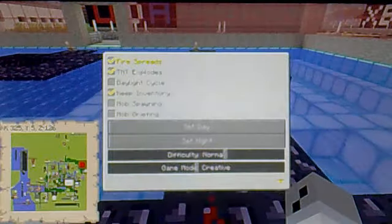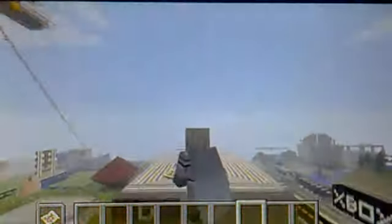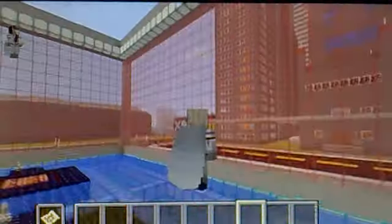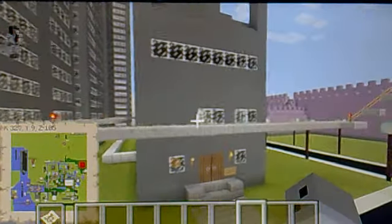Next up we have my TNT launch pads, which are pretty cool. I make sure TNT is on, activate it, stand to the side, hold down the jump button and you get launched up into the air — which is pretty freaking cool.